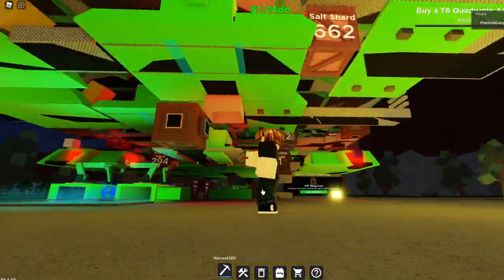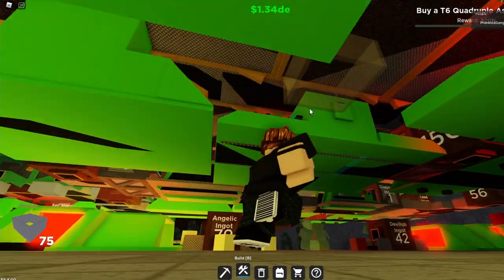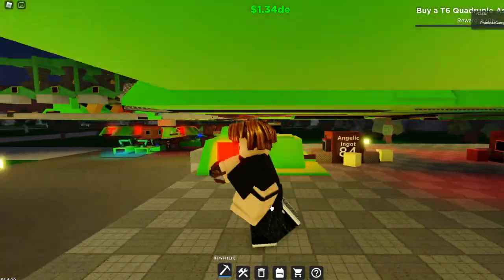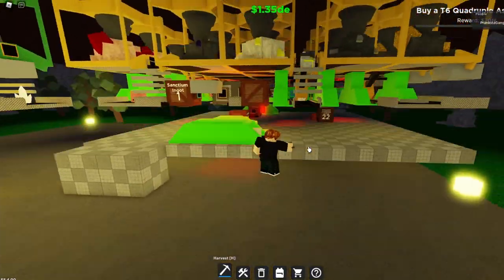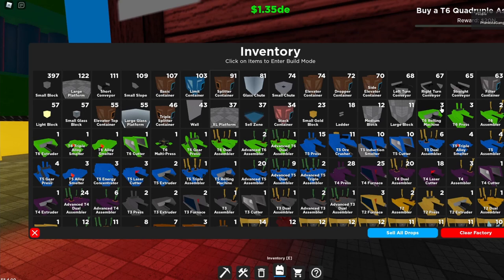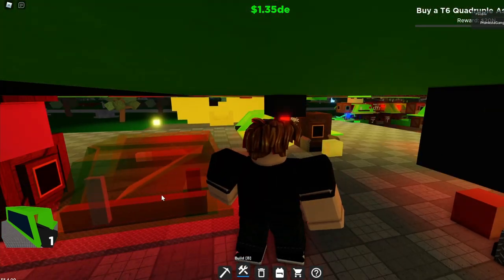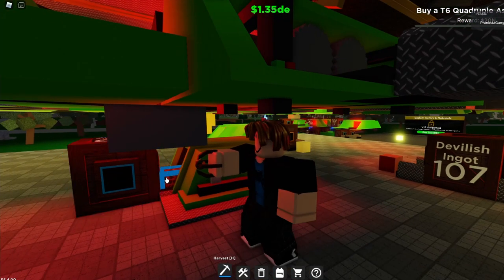Now we're going to do the Amber Knight. We're going to place a small chute on that little dropper that we placed earlier, just like that. Get yourself a squatter container and place it just like that, with the blue side facing towards the chute. Get your induction smelter and place it down right over here — it will start spinning these out. Make sure the conveyor is in front of it since it's off-center.